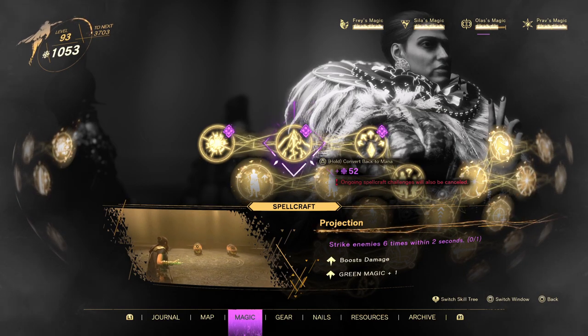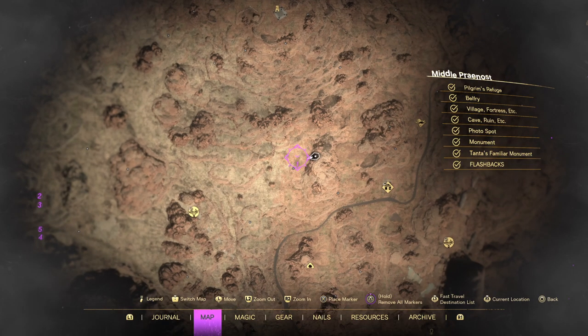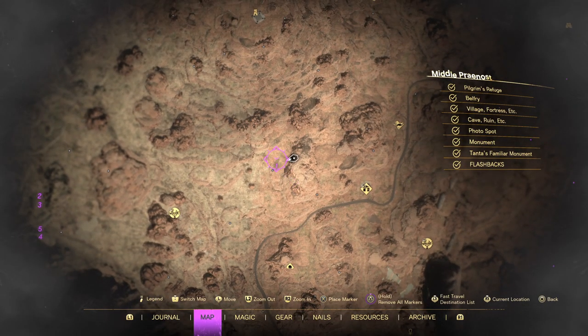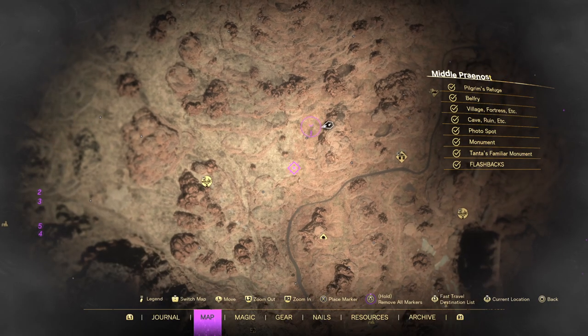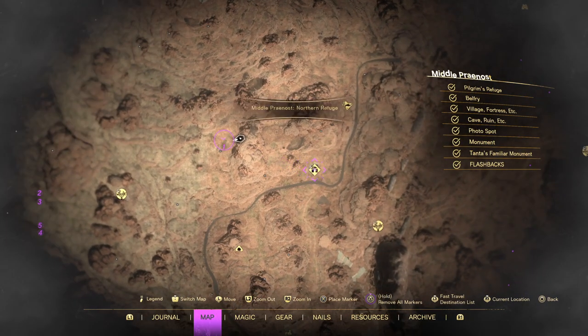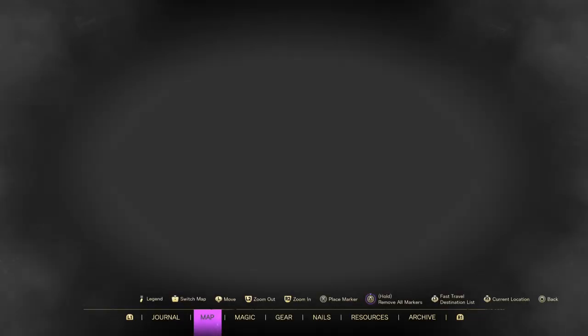That means one use of Projection as a support spell, so we're going to need a lot of enemies all bunched together — which typically means a zombie horde. My favorite place to find the zombie horde is right here in middle Pranos, just east of the Northern Refuge, right where this treasure chest is. It's a very short run from the Northern Refuge to this location.